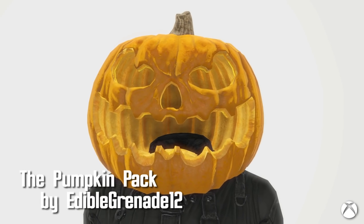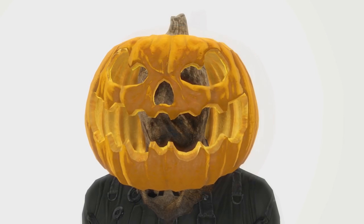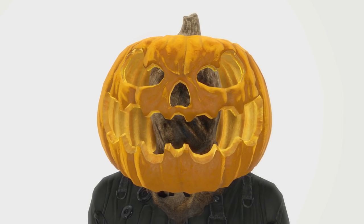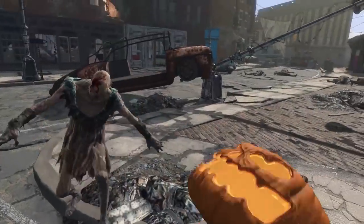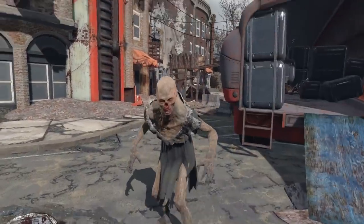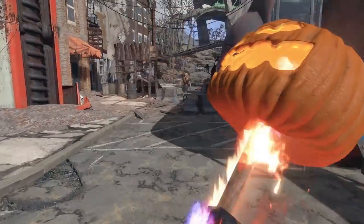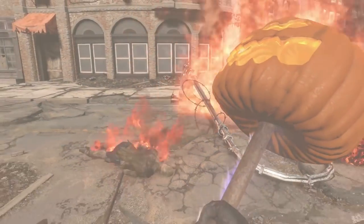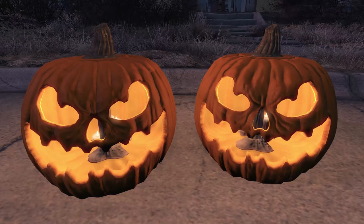The perfect mod just in time for Halloween — the Pumpkin Pack by Edible Grenade 12. Included are two pumpkin masks: one with no head and another with a sack hood. Also included are two melee weapons, along with a gourdnade to spice things up. The first weapon is called Pumpkin Spice, and the second is Pumpkin Squash. Each gourdnade gives out a sinister laugh with each explosion. There's also one new settlement object — a jack-o-lantern, found under Decorations Misc. Happy Halloween everyone.